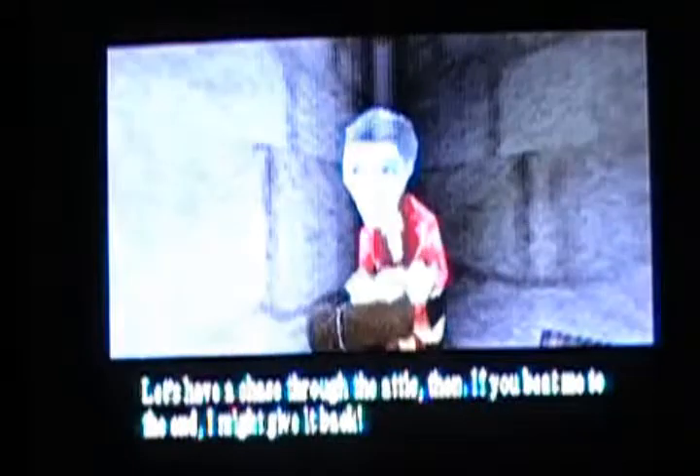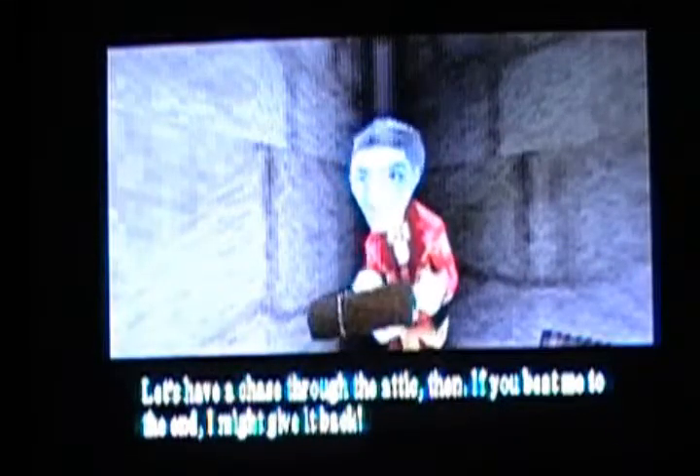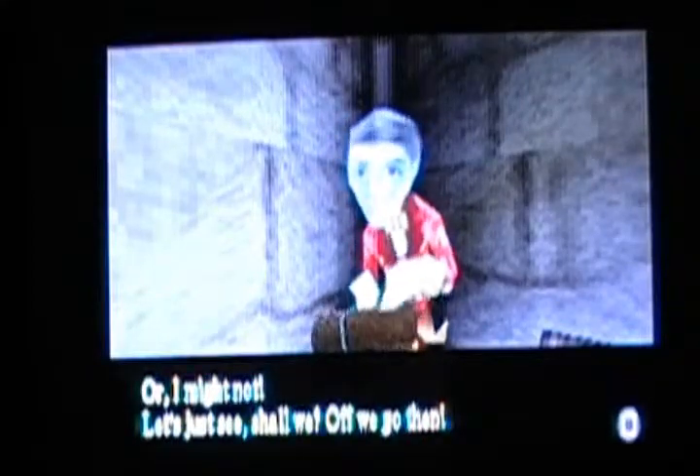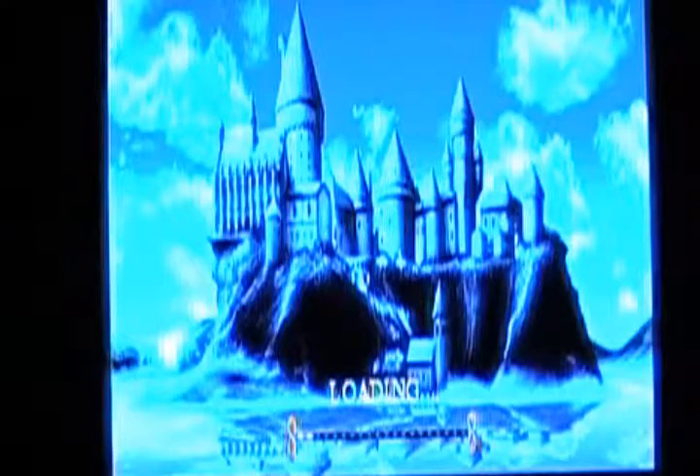I've got you a parcel, brother — I want it back. Let's have a chase through the attic then. If you beat me to the end, I might give you it back. Or I might not — let's see. Off we go then. This is the portrait — her name is Sir Cadogan. Before we do that, there's also a bookcase here, so I'll just go get that out of the way.